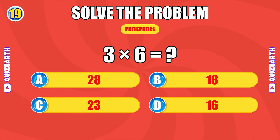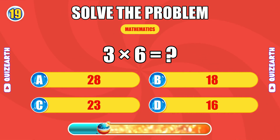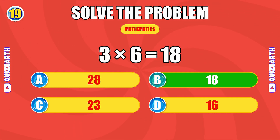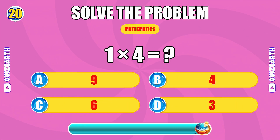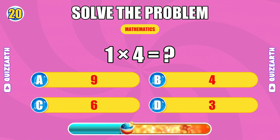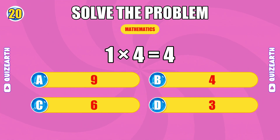What is three times six? Phenomenal, the answer is 18. How much is one times four? Absolute flow, the answer is four.